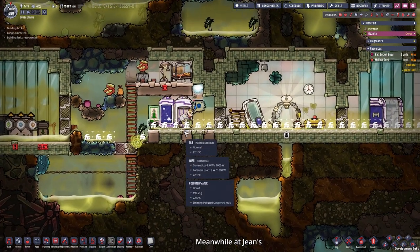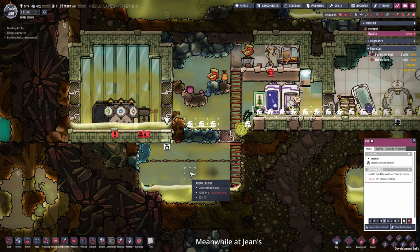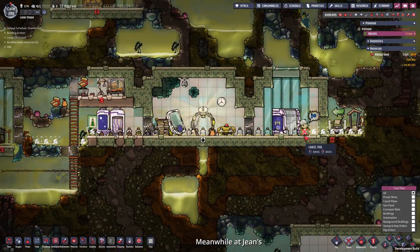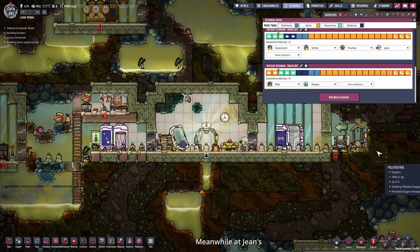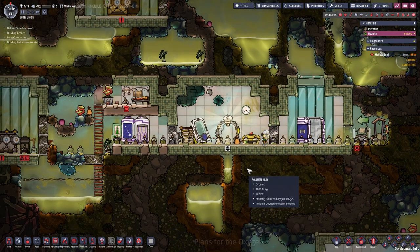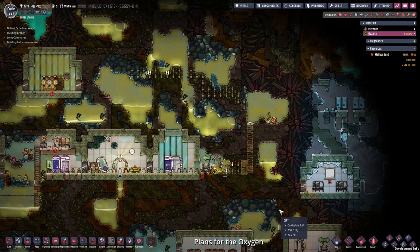Back again to Jean. Jean should mop up all this mess here so it's a little bit cleaner, and we can deconstruct this tile so the water flows down to our plug slug. I think it is time to give Jean a new schedule, because Jean works a lot at night and it is dark. Right now Jean's main oxygen sources are the oxalite, the off-gassing bottles, and the polluted water. Maybe we need a better oxygen source for the future.